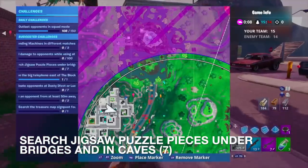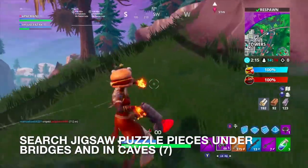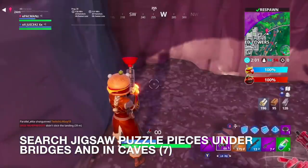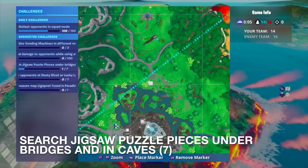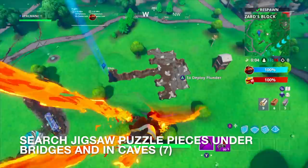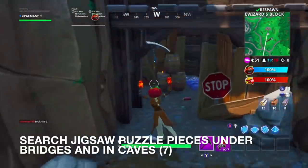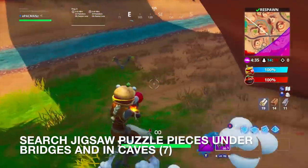I think somewhere over here there's a bridge I have to search — a jigsaw puzzle underneath. There it is! Here is the cave, and here's the jigsaw puzzle. That's one out of seven. I'm going to mark my location so you guys can see — right by Tilted Towers, this little cave. We're going to go to the umbrella area — there should be another jigsaw somewhere around here. You're looking for caves, and this is a cave down here. Rest in peace Motel, by the way. And there's the jigsaw puzzle — that's number two. You got another cave over here in the desert biome, and there's another piece.